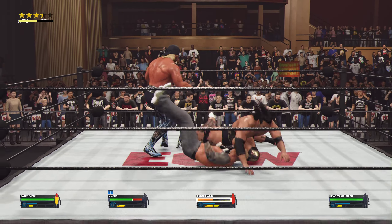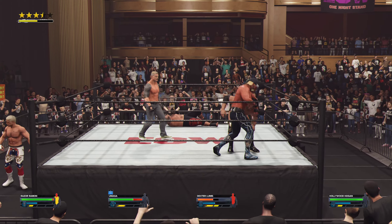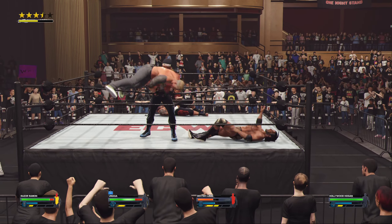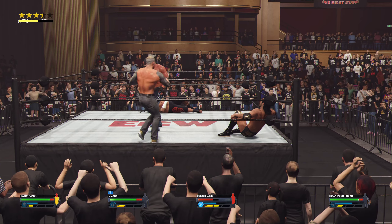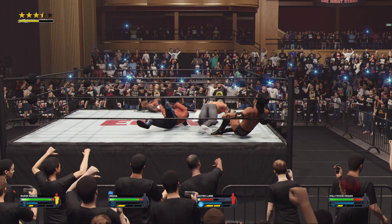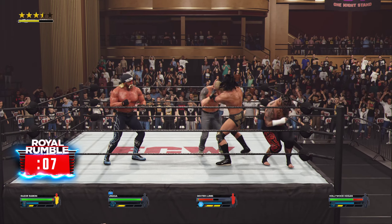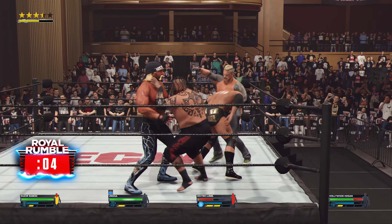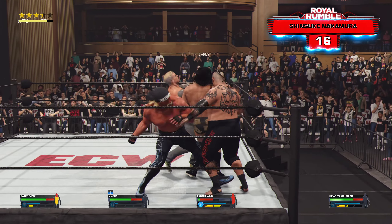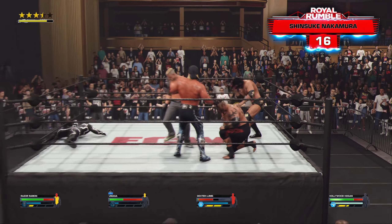It is close — big time clothesline, good grief. Side headlock applied. Well-scouted reversal there. He'll take things into the ring — way to steer clear. Drop kick! The time just flies, doesn't it? Punch lands. That opens the door for Hogan. And we've got Shinsuke Nakamura heading to the turmoil in this Royal Rumble.